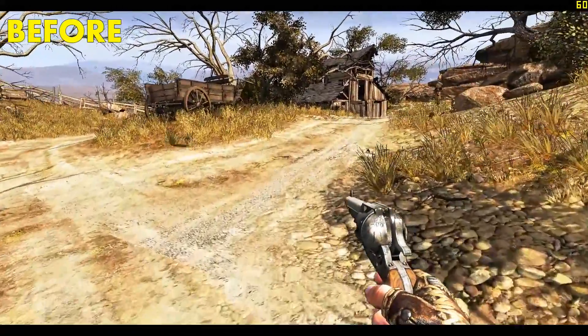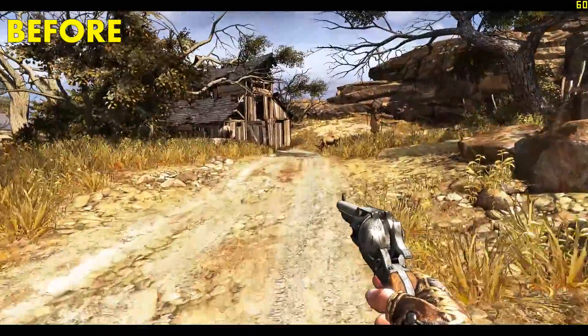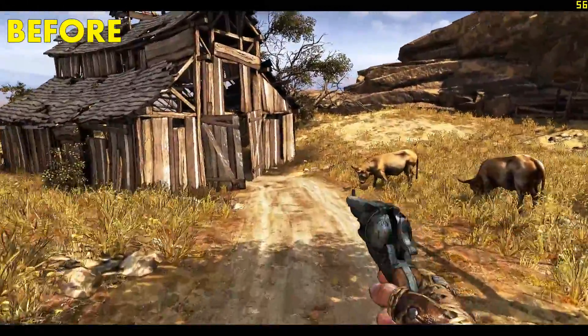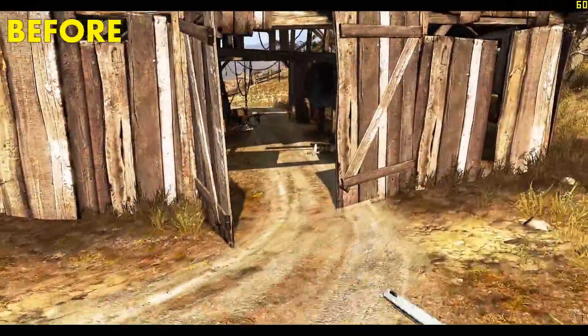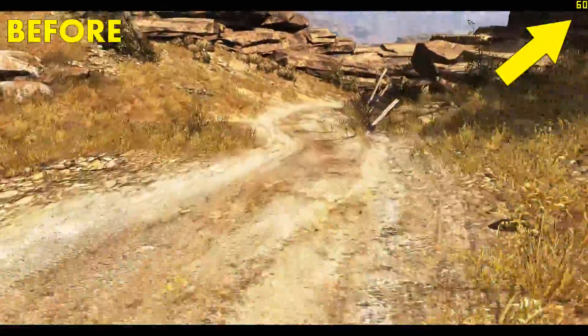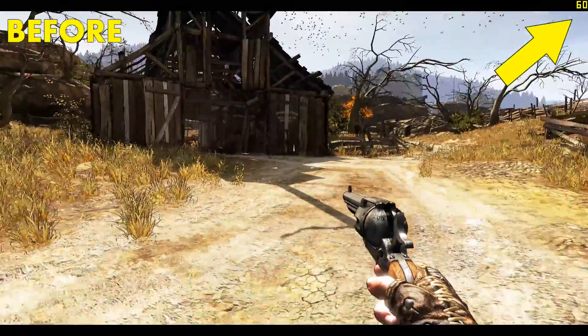Hey guys, Sheldling here. This is just a short video on how to fix the intermittent frame rate drops in Call of Juarez. I decided to pick up the game in the most recent Humble Bundle yesterday, and upon loading it I immediately noticed that there was some kind of inconsistent frame rate going on.